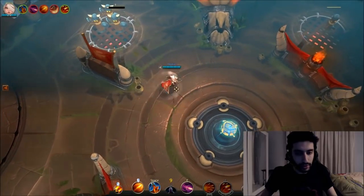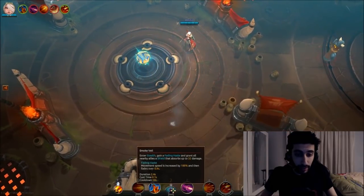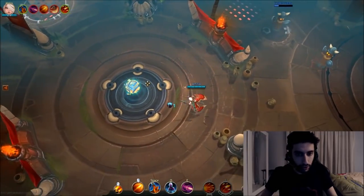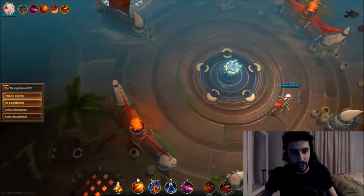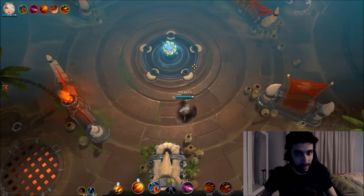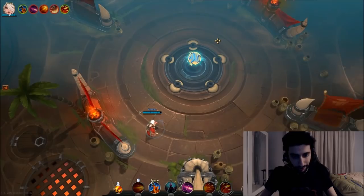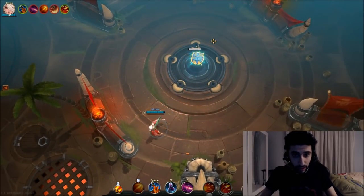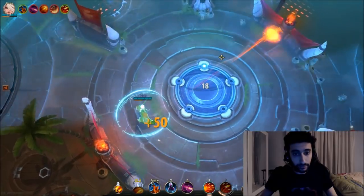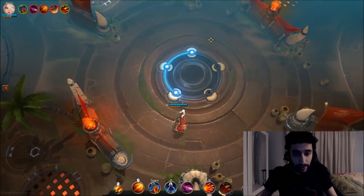I highly recommend using your X stealth more often as Jade, because it will save you in a lot of situations — for example, when Croak jumps on you. It gives you 100% increased move speed that fades over 0.9 seconds, which is huge for escaping. I also recommend binding your X abilities to number 1 and number 2 in settings, so you don't have to press Shift+Q or Shift+Right Click — just press 1 or 2 directly.